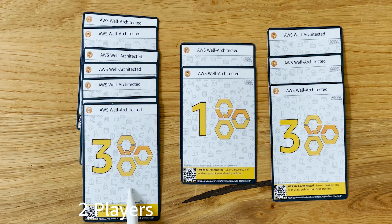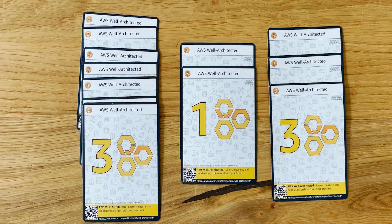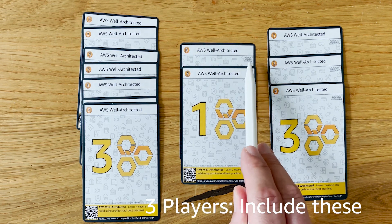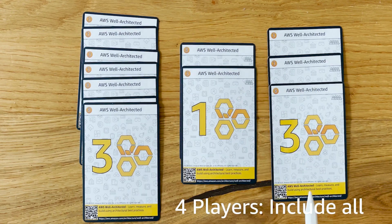When you're playing a two-player match, exclude the well-architected cards that include the three or four-player symbol. If you play a three-player game, include the ones with the three-player symbol. And if you play a four-player game, include every well-architected card. This keeps the game short enough for your work break.